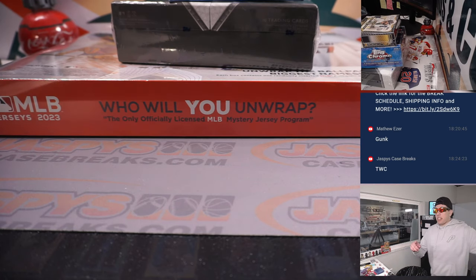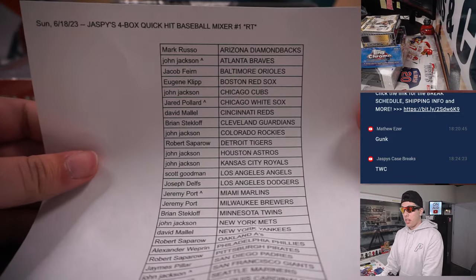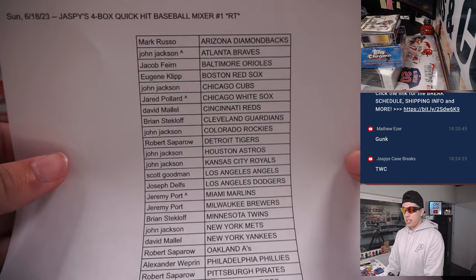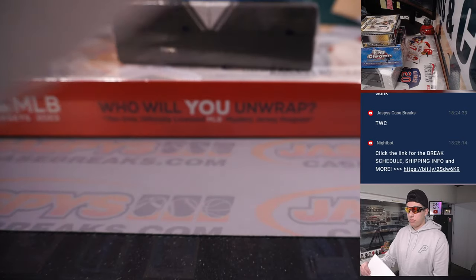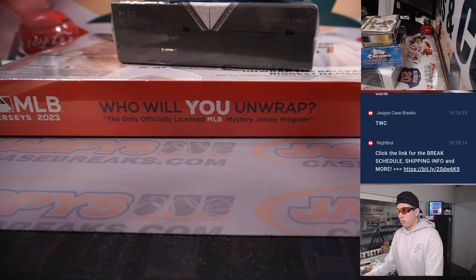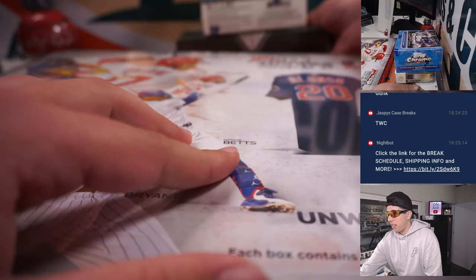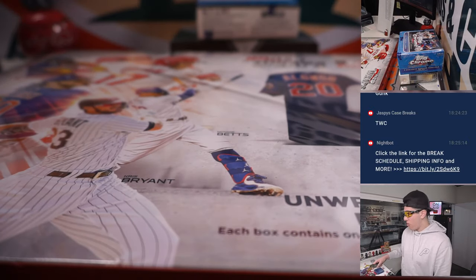This is also a wax party break, so all the names here will be randomized for a spot in the wax party at the end of this break. Here is the official list. We've got all the boxes here — we're going to start with the jersey, go with the sapphire, and then the Diamond Icons after that, because I feel that is the appropriate order.